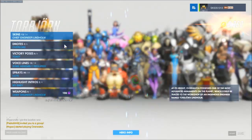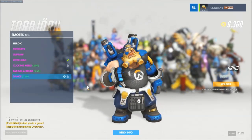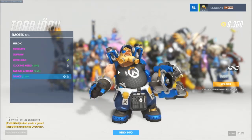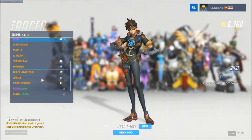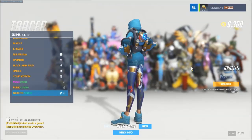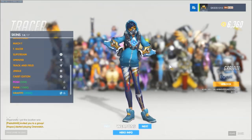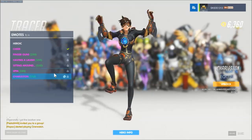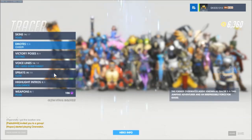Torbjorn does not get one but he does get a dance - I think he's doing the mashed potato. Tracer gets Graffiti - I love this, I love it so much, it looks so so cool. I want this so bad, this would be my new Tracer skin straight off. The Charleston - look at that, she's having a good ol' boogie, very good.